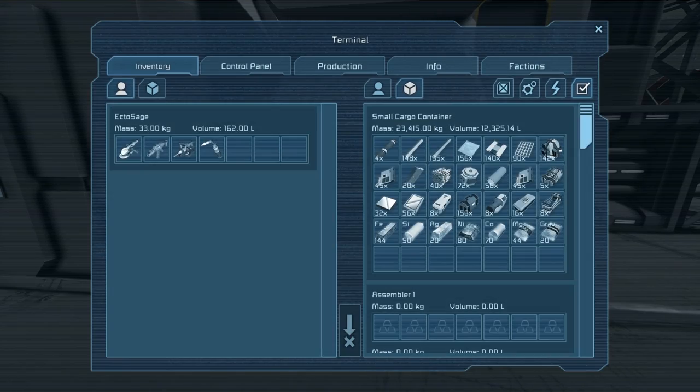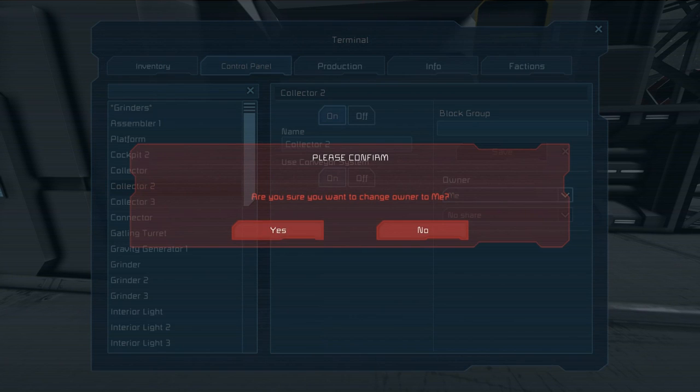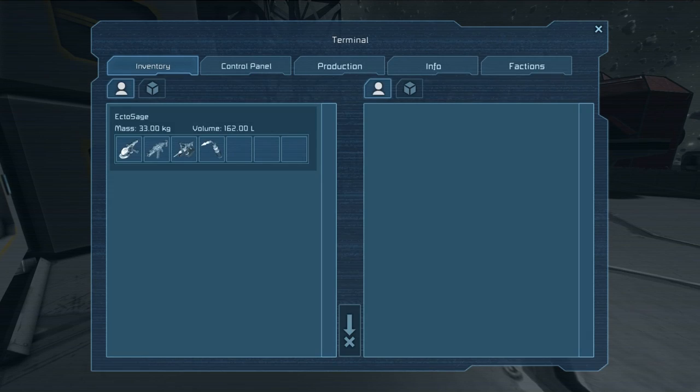Let's also look at the option to share with all — you can own something but share it with all, so anybody running around can access it, not just the people in your faction.